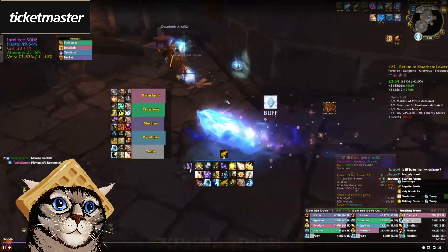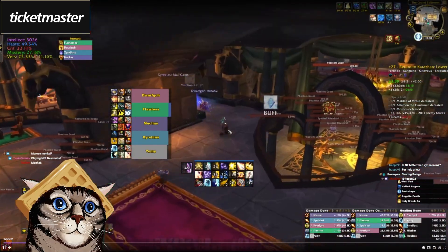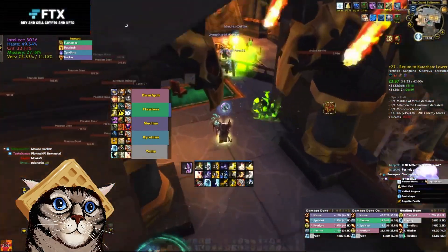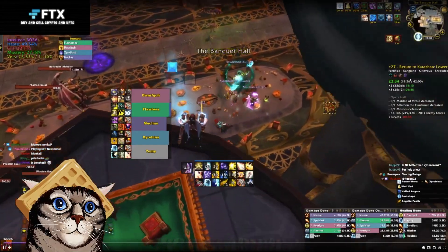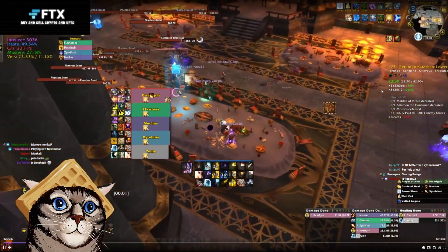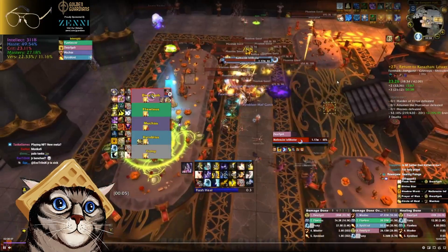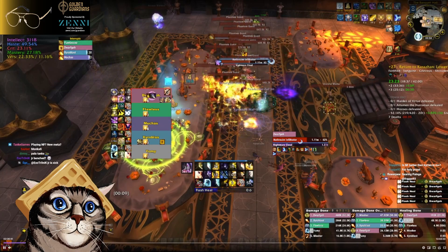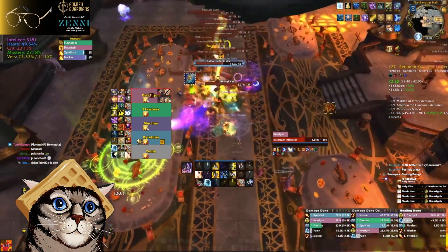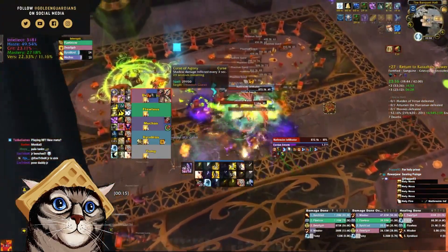Sometimes you just pull too much. One thing to note about Lower Kara: don't leave after one wipe. Lower has a massive timer and the bosses, especially on Fortified, do not take that long. We're in a +27 and we just wipe and say 'yeah, whatever, let's run back.' It's very quick to get back to where you need to. There's plenty of time to finish the key in Lower, especially in a pug.